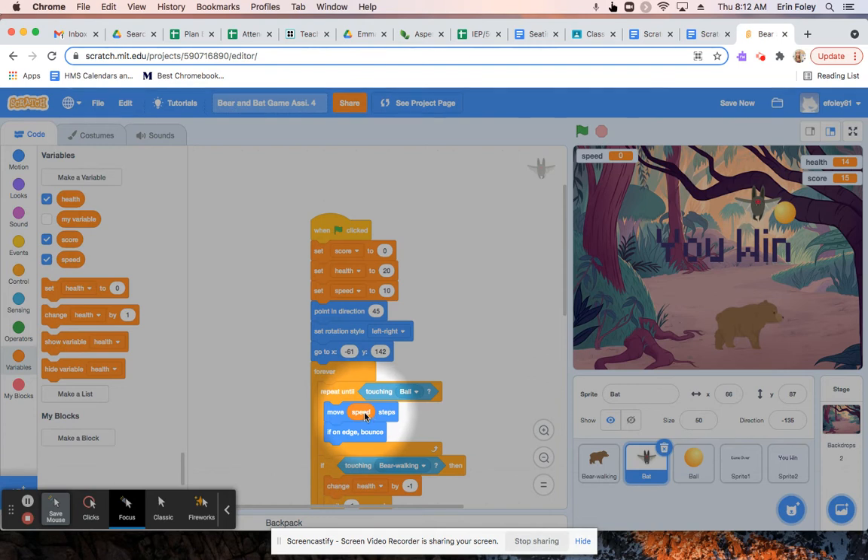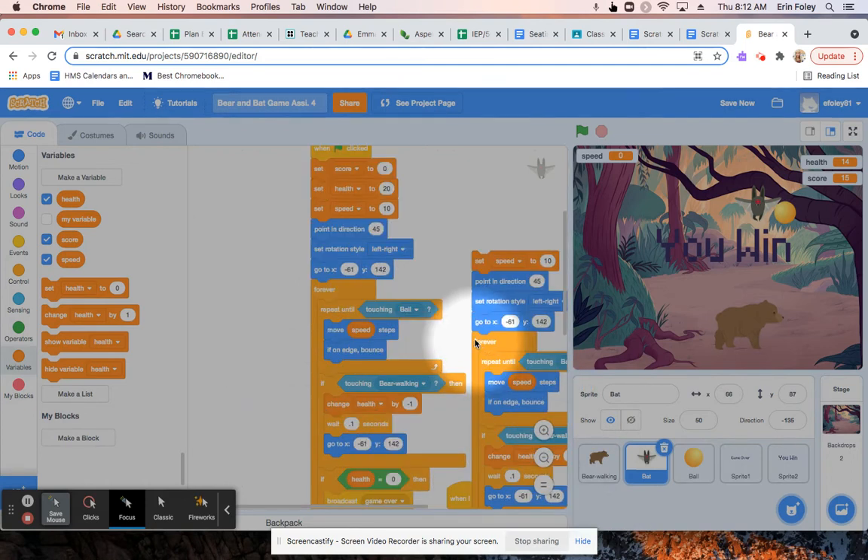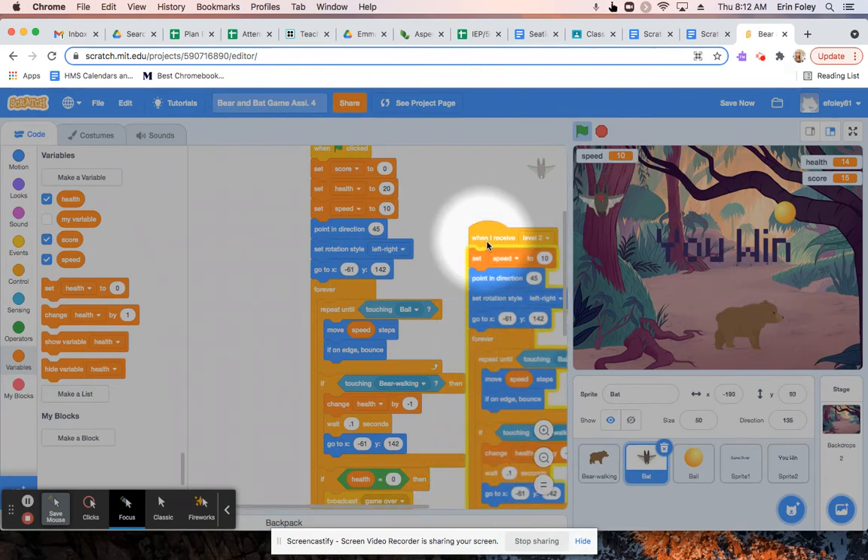So what we're going to do is go back to our orange set speed block, and right-click or two-finger click and choose duplicate. Then we're going to put those duplicated blocks under where it says 'when I receive level two.' Basically it's going to look like this, and then we're going to set a new speed for level two — so maybe we'll set the speed to 15 instead of 10 once we get to level two.